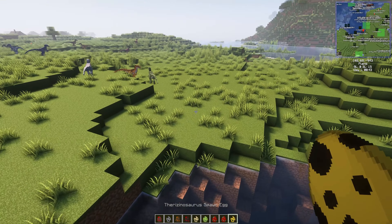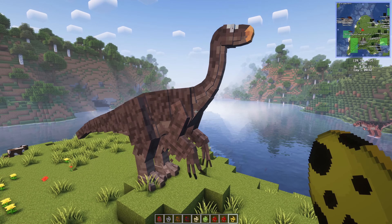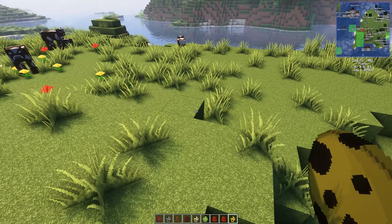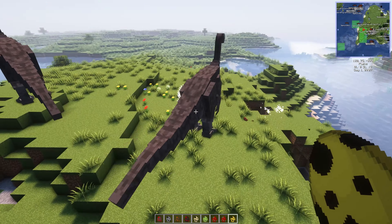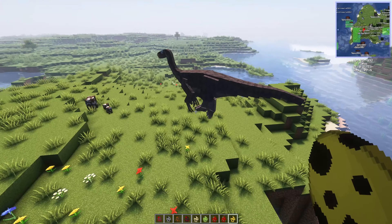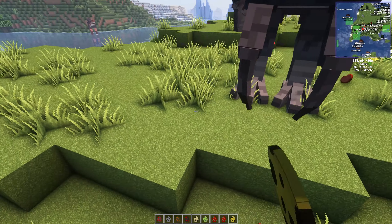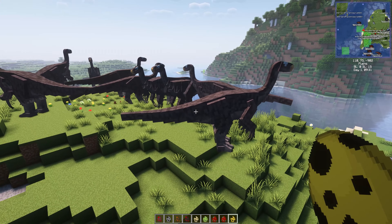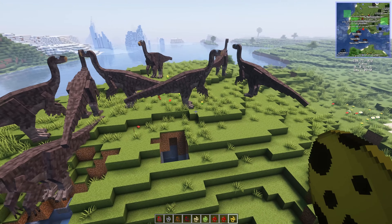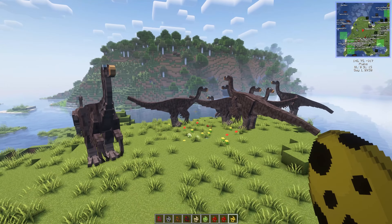Last but not least, one of my all-time favorites: Therizinosaurus! Let's put one over here. That's big! Maybe the claws could be bigger. We've got a blue and yellow one — I think they're all the same color. I really like it; it just needs a bit bigger claws. What does everybody think?